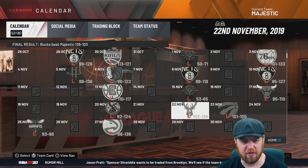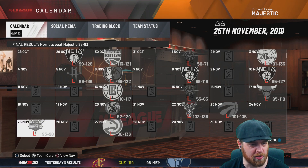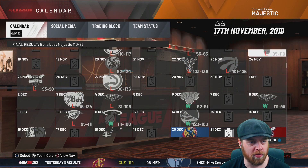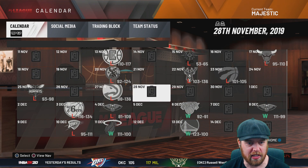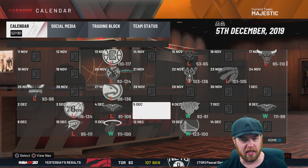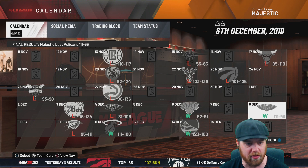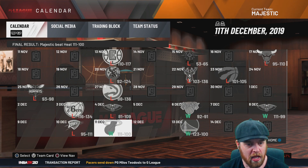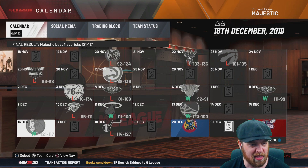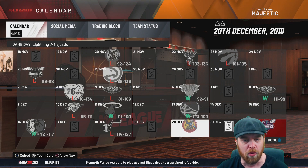Another loss against the Bucks 136 to 103. A close one against the Raptors at 101 to 105. Another close one against the Hornets. Then we get smashed by the Hawks 136 to 88. Moving into December, we get a loss against the 76ers, then our first win comes against the Knicks 92 to 91. We back that up with another victory against the Pelicans 111 to 99. We lose to Oklahoma, then get a victory over the Heat 111 to 100, and over Golden State 123 to 100. We beat the Mavericks 121 to 117, before losing to the Jazz 127 to 114. Starting to become a little bit more competitive.